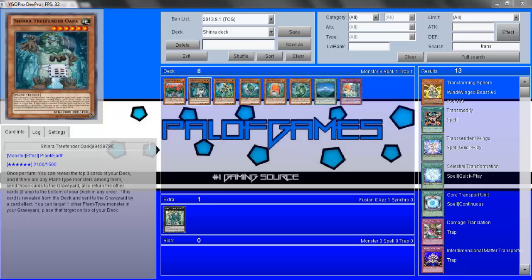Moving on to the second card, which is Shinra Tree Defender Orc. Its effect is once per turn: you can reveal the top three cards of your deck, and if there are any plants among them send those to the graveyard, and return the other cards to the bottom of the deck. If this card is revealed from the deck and sent to the graveyard by a card effect, you can target one other plant type monster in your graveyard and place that target on top of your deck. As you can see, they can set each other up and have real synergy.